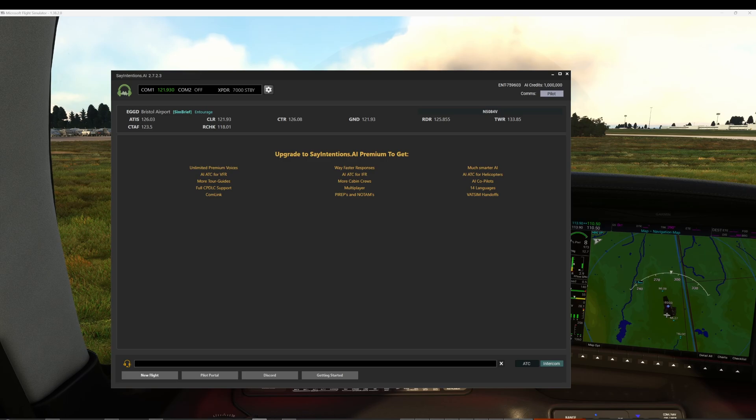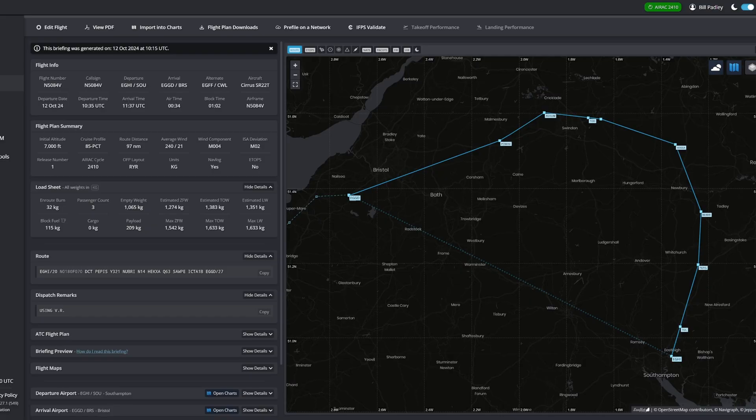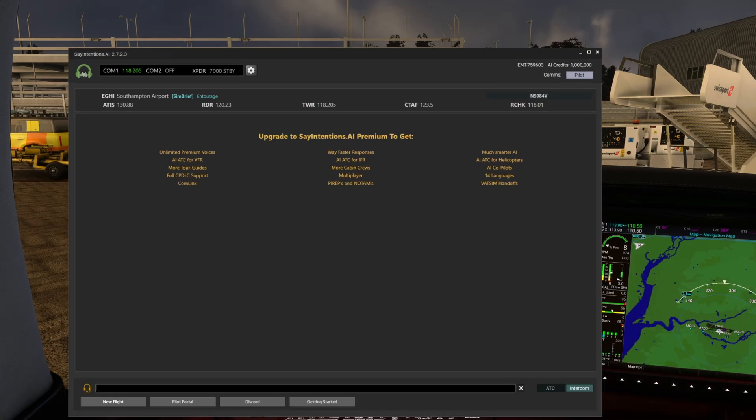Easy 72 Foxtrot Yankee, push and start approved. Push and start approved, Easy 72 Foxtrot Yankee. Ryan and Mike Tango Foxtrot is IFR to Belfast, with information November, ready to copy. We've now moved to Southampton in the south of the UK, filed our SimBrief flight plan, and tuned to Southampton Tower. Golf Delta Echo Roger, report left downwind for runway two. We'll report left downwind for runway zero two, Golf Delta Echo.